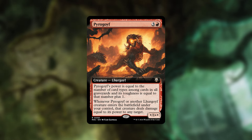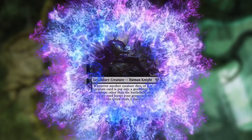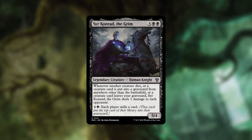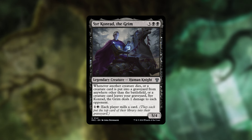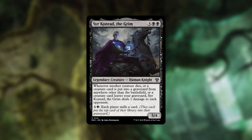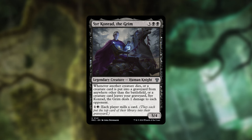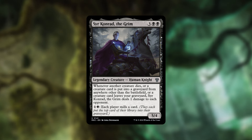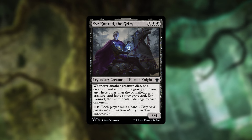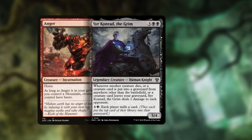Let's talk about other creatures with graveyard synergy. The first card is Sir Konrad the Grim — this is absolutely a menace and wrecks a lot of games. Whenever another creature dies or a card is put into a graveyard from anywhere other than the battlefield, or a creature card leaves your graveyard, Sir Konrad deals one damage to each opponent. You can pay one and a black to have each player mill a card, which includes ourselves — great for filling up that delirium ability with Winter.